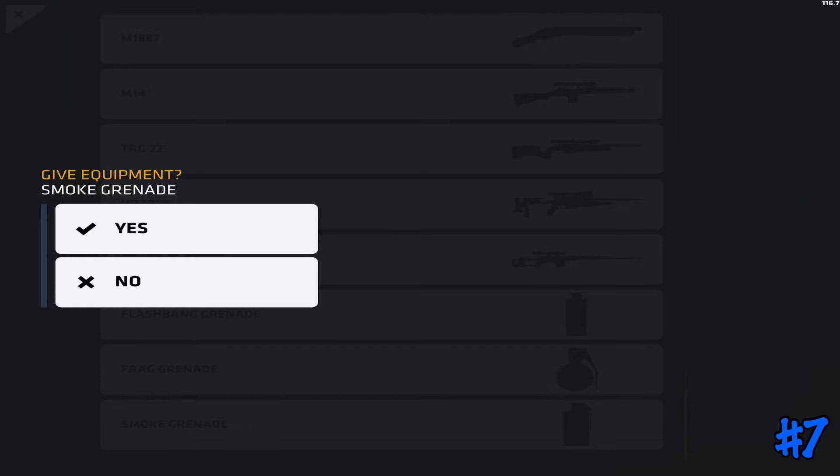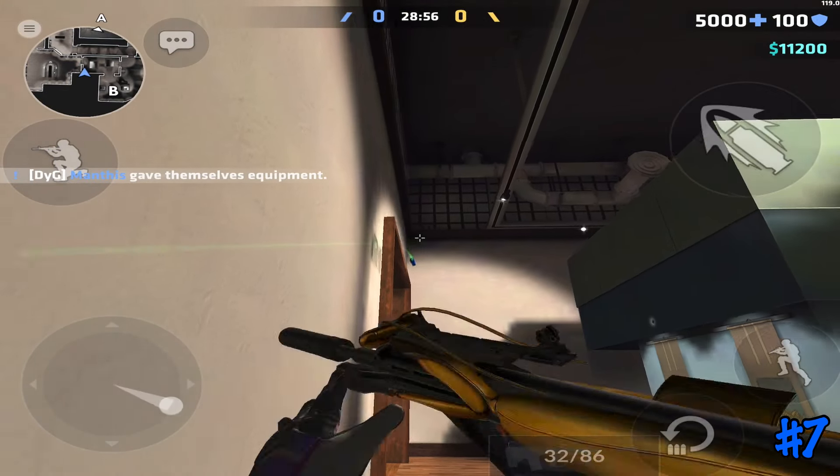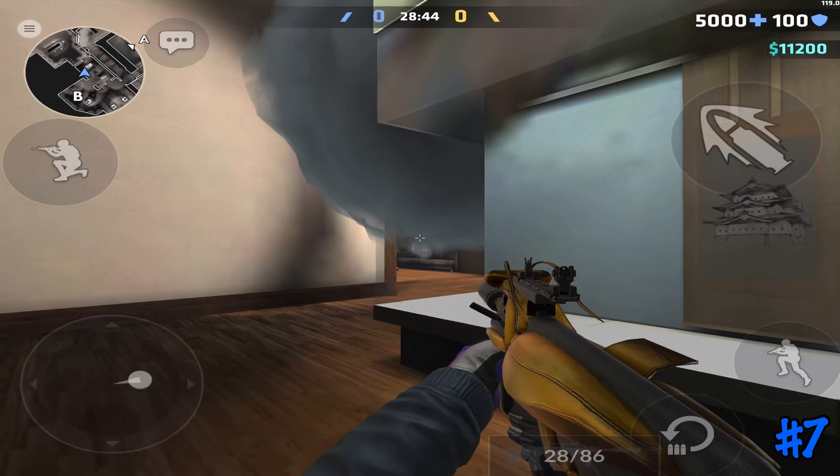The next map for this one-way smoke is going to be Legacy. If you stand in this corner in glass and make your smoke land on top of this doorway, it's going to make for a nice one-way if your opponents try and push through glass.